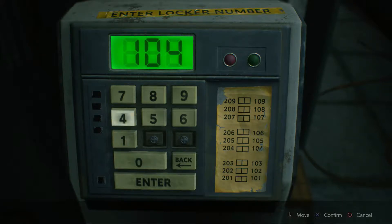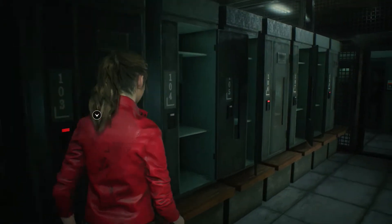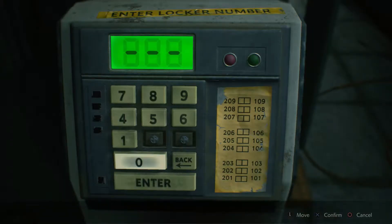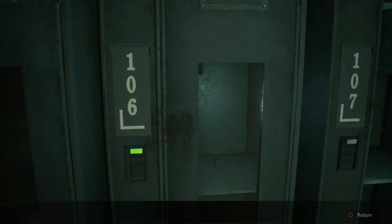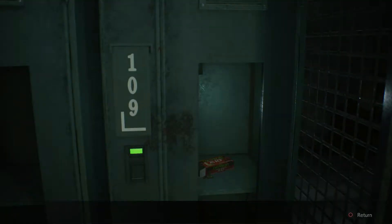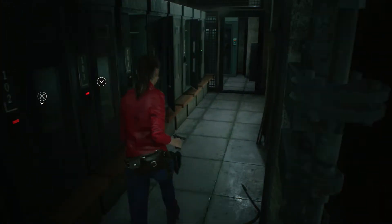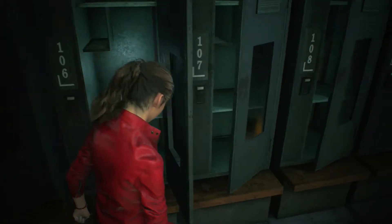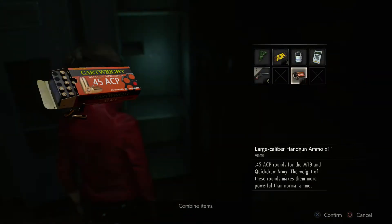One-oh-four, one-oh-five. We need one-oh-six and one-oh-nine — that's what we can open right now. Got some film, I think maybe gunpowder from one-oh-six. One-oh-nine — got some bullets. That's a photo to develop, and that's some bullets to shoot.